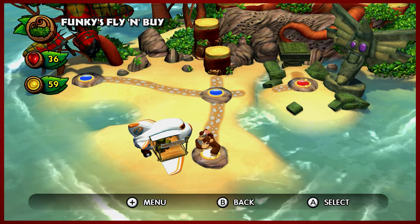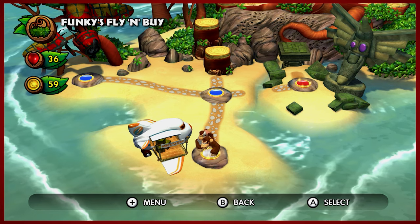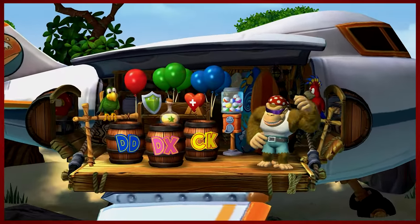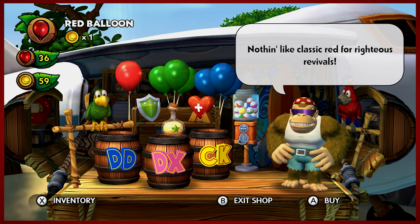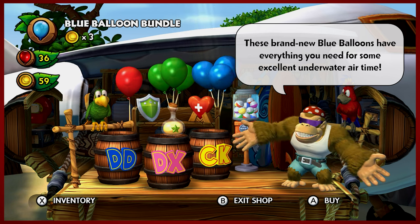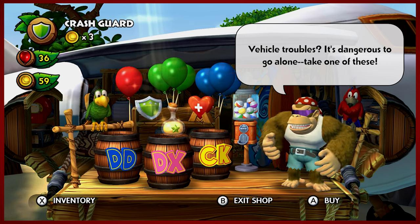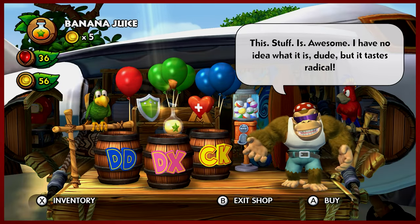Hey guys, DMike here for another episode of Donkey Kong Country Tropical Freeze. Now before we dip into level 1-4, we're gonna head into Funky's Flying By. You might notice that things are a little different with my lives and my banana coins. I had a little bit of a jostling of save files that I wasn't super happy with, so I kind of went and played through where I was up to this point, so no worries.